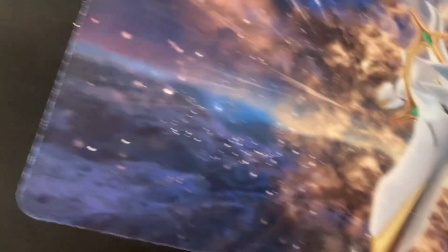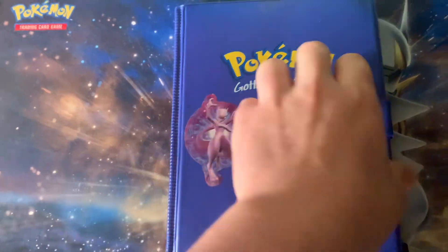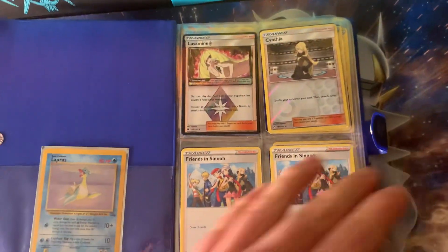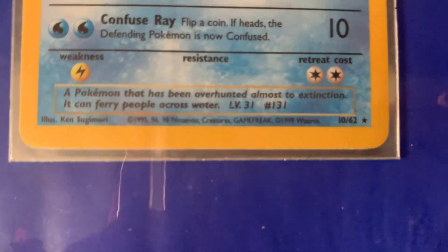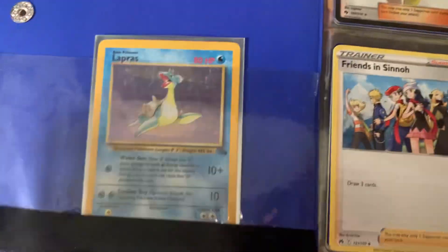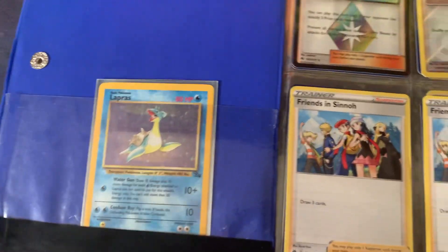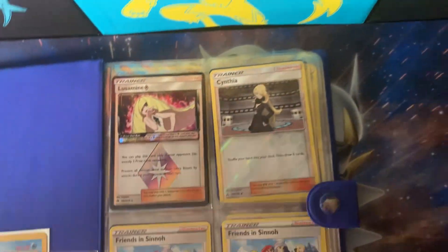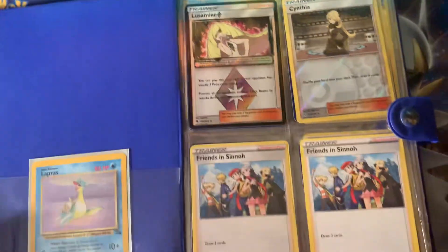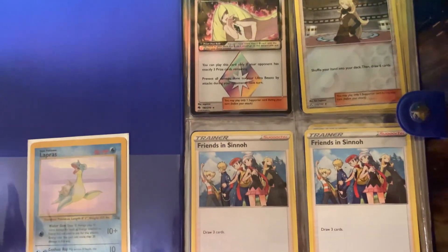In all my Crown Zenith videos I've said that if I get a Friends in Sinnoh card I keep it because it has Cynthia on it. I'm also keeping a Lapras here from the Fossil set — dated 1995, 1996, 1998 — it's a holo and can be pretty rare. I also have a Machamp and another Lapras in my Pokédex books; the Machamp is from the first edition. Those are my only holos from the older sets.